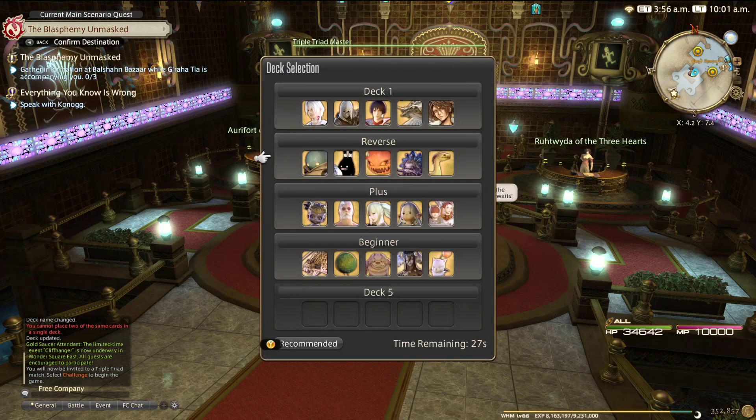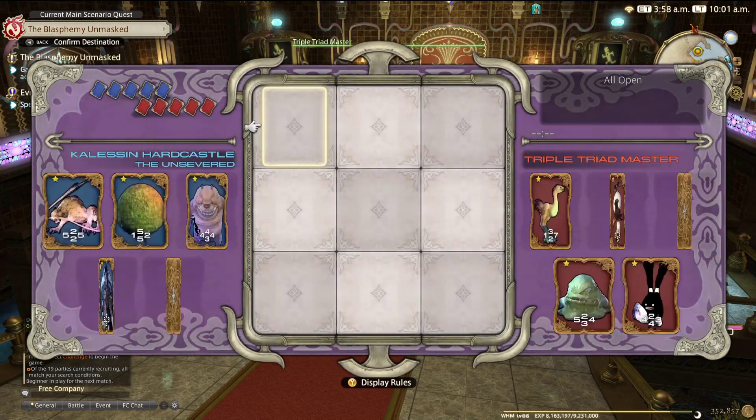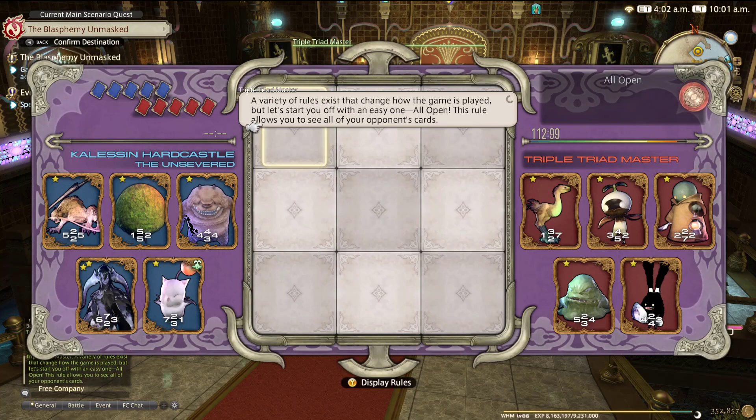So we'll start the challenge. I'm going to start with my beginner deck — this is a similar deck to the one we're playing against, just to keep things fair. You're always blue on the left; your opponent is always red. It randomizes who goes first. Triple Triad is played by placing cards on a three-by-three grid. The player to act first is decided at random. A variety of rules exist to change how the game is played.